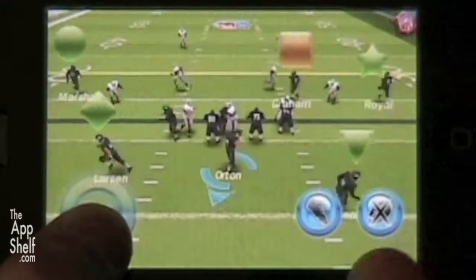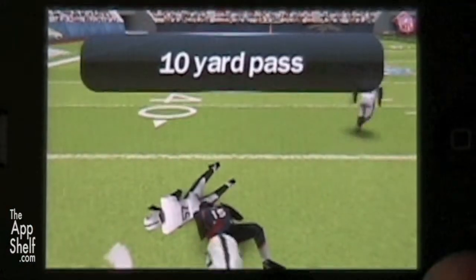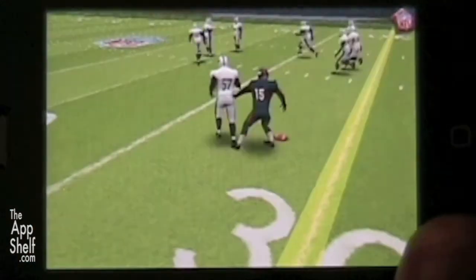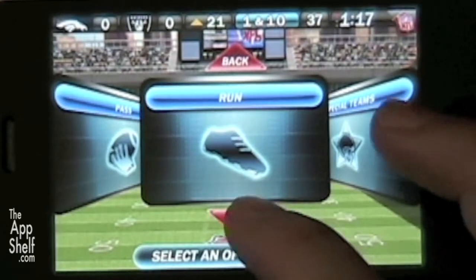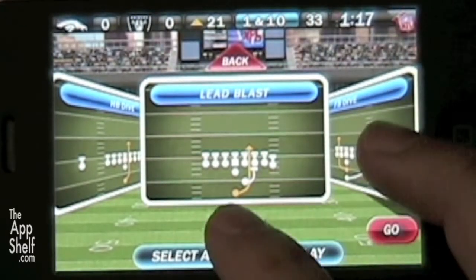Offense is one area where gameplay differs. Instead of using buttons to pass, you tap the player you wish to throw to. How likely the player is to catch the ball is designated by the colored icon over their head. In addition to passing, the QB can scramble or toss out of bounds to stop the clock.